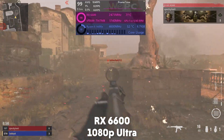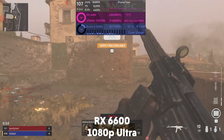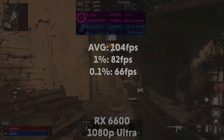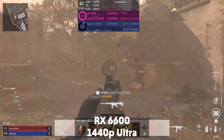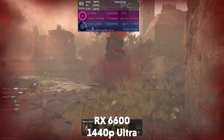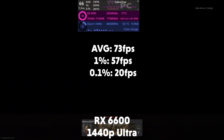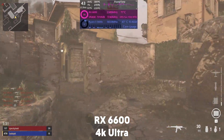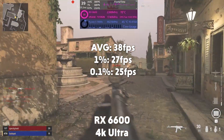The RX 6600 is next and at 1080p the average is 104fps with a 1% of 82 and 0.1% of 66. Moving up to 1440p the card averages 73fps with a 1% of 57 and 0.1% of 20. Then at 4K the card averages 38fps with a 1% of 27 and 0.1% of 25.